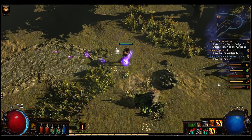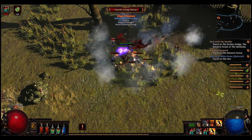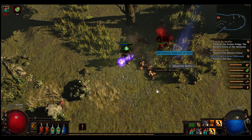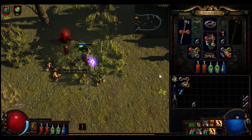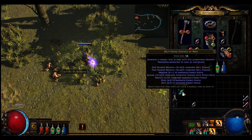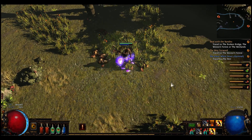We got an essence over here - nice. Let's see what this one does - amulet, energy shield, energy shield. I don't give a crap about energy shield.